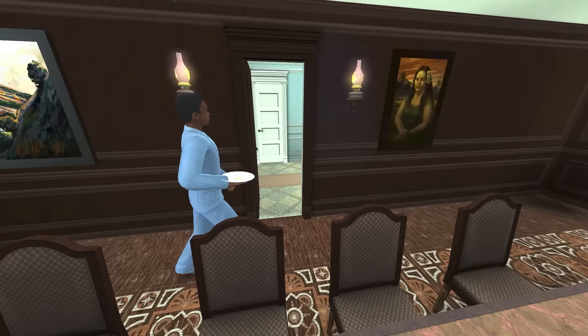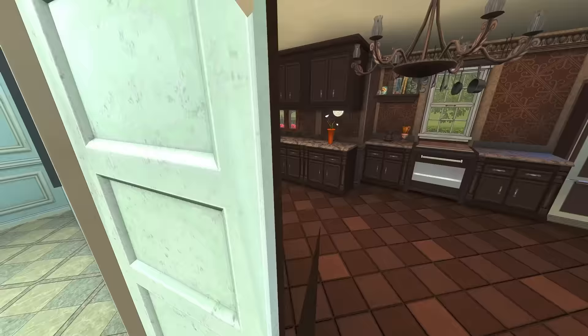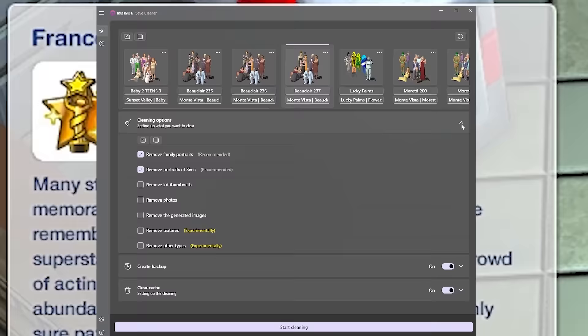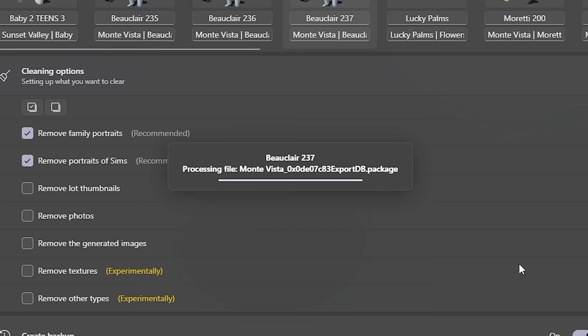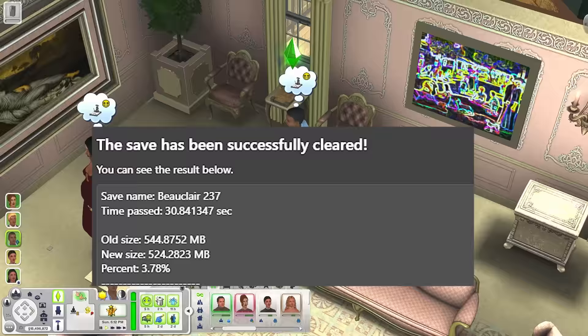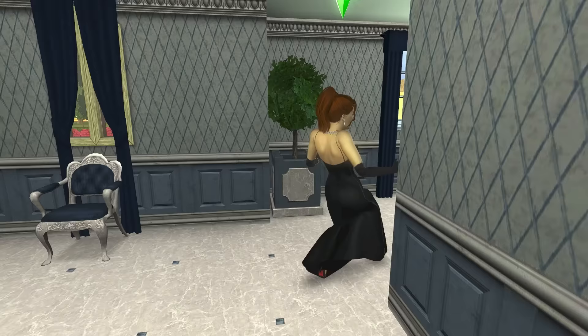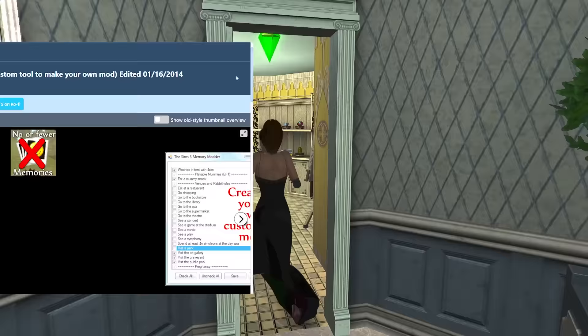The next mod is one that I cannot speak highly enough about: it's Regal Save Cleaner. This mod creates backups of your saves and deletes a lot of unnecessary files, such as the DC cache files, so that you don't have to go in manually and do that. It also does a ton of other things to reduce the size of your save files, which will help with preventing the dreaded Error 12 messages. Super grateful for Regal Save Cleaner — definitely a must-have for me.